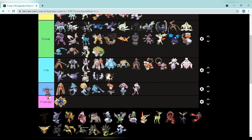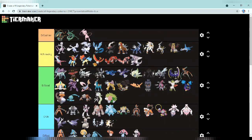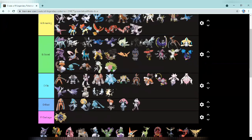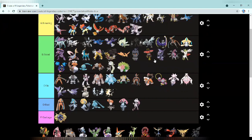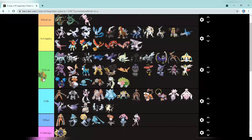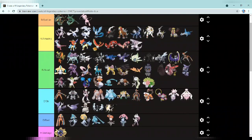Next up we have Tapu Bulu — I'll put it right here, it's not my favorite of the Tapus. Tapu Fini is also going right here — Tapu Bulu looks better though. Next up Tapu Koko is going at the top of good or amazing — really cool design in my opinion. Tapu Lele is also going right there with the other two.